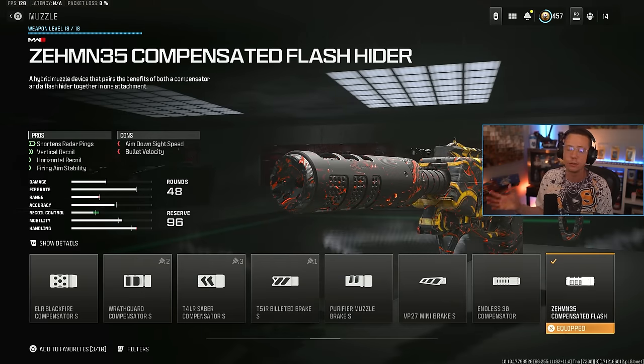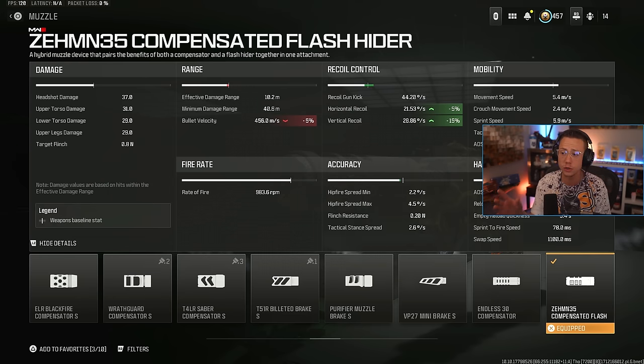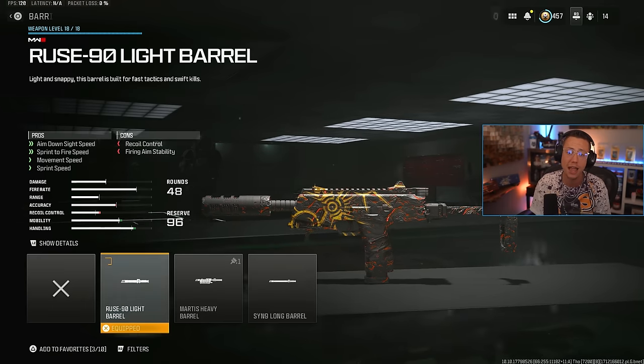So for instance, something I like to run on pretty much all my SMGs right now is the M35 Compensator. It's going to help out with some horizontal control and vertical control. It's also going to give you shorter radar pings, so your red dot's going to disappear quicker. Obviously it's not a suppressor, so you will show up on the map. It's only going to hurt your ADS speed by 5%, and we're at 164 right now, which is not bad.